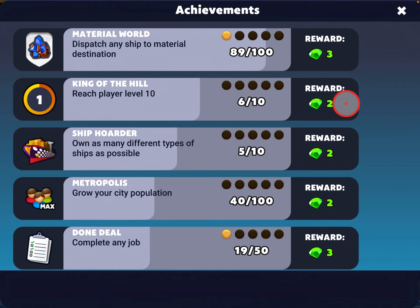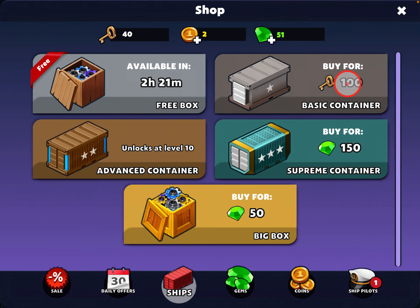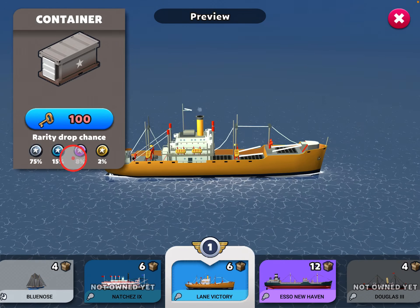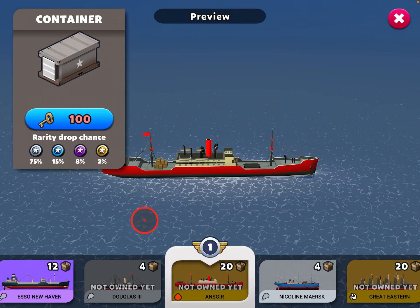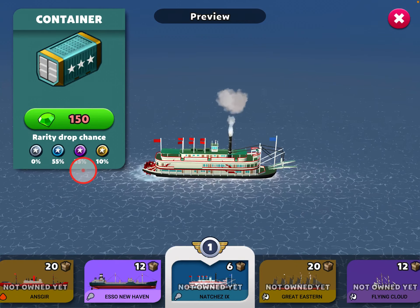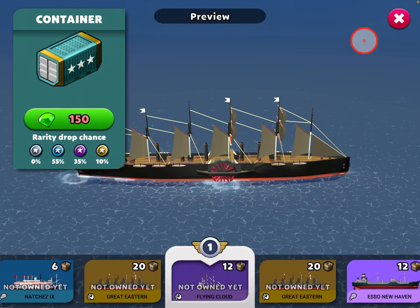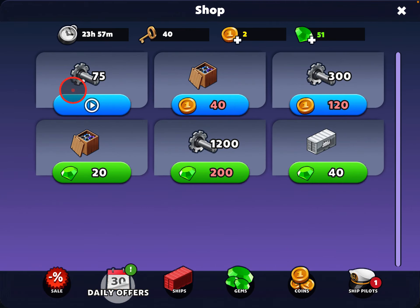Down here at the bottom right is the shop. You can redeem keys for a basic container, and at level 10 and above you can redeem twice as many keys for an advanced container, and you can redeem gems for a supreme container. The difference between these containers is the rarity drop chance — the chance of getting a different ship. With a basic container, there's a 75% chance of getting a common ship, so most of the time you're going to get a common you already have. But with a supreme container, you won't get a common ship — you have a 55% chance of a rare, 35% epic, and 10% legendary, though it costs a lot of gems. There are also daily offers — one you can claim by watching an ad, and others that cost two gems or coins.